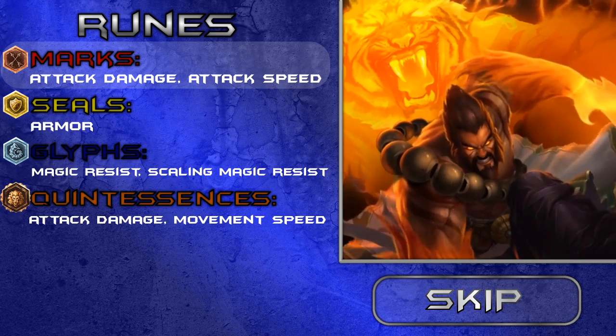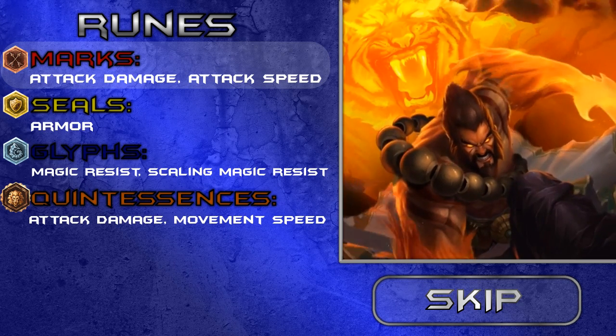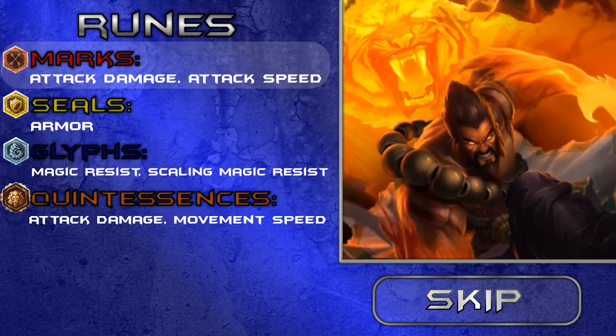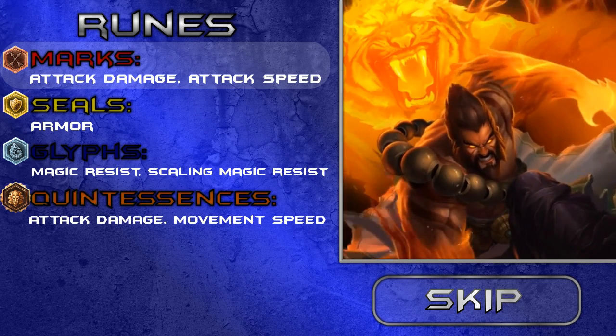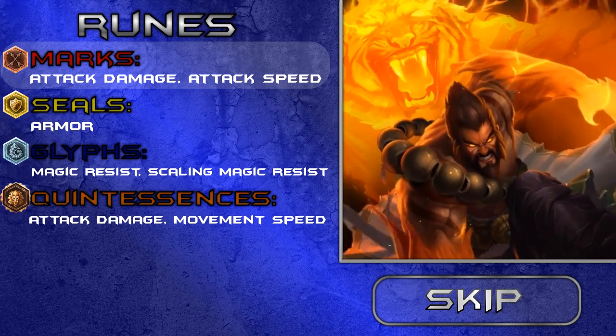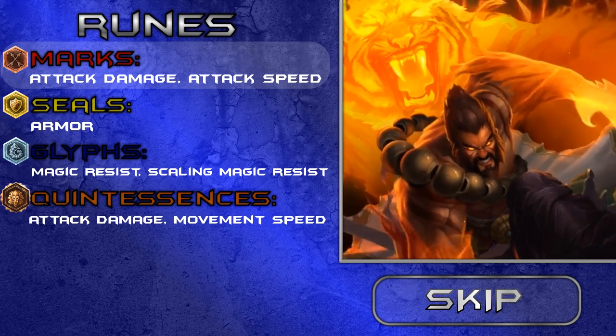For marks, I'm going attack damage because your Q ability scales incredibly well with AD, so it helps a lot to have extra AD. Attack speed is also viable if you want to hit a few more times instead of hitting harder.